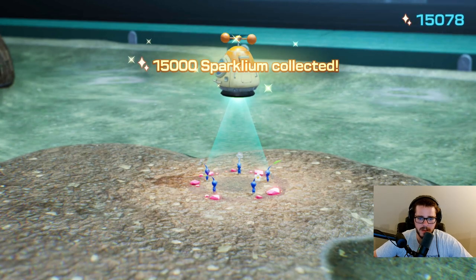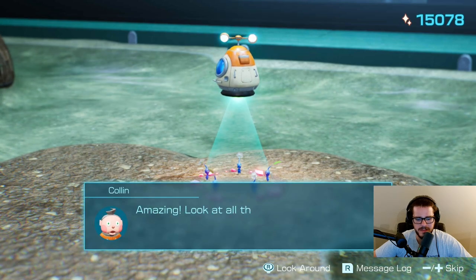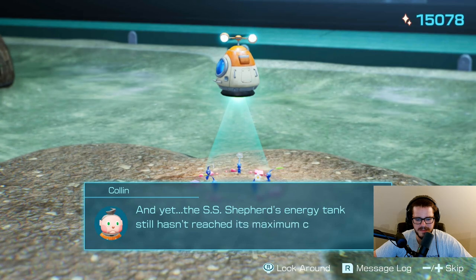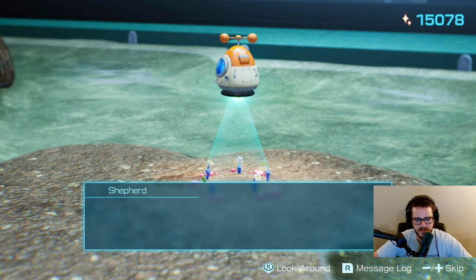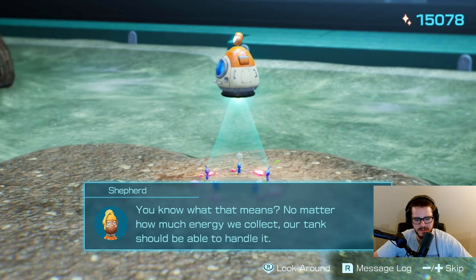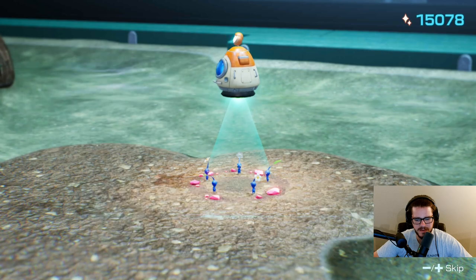15,000. Nice. Look at all this sparklium. And yet the SS Shepard's energy tank still hasn't reached its maximum capacity. Intriguing — the sparklium doesn't seem to possess any weight or volume. Well, you know what that means: no matter how much energy we collect, our tank should be able to handle it. You've done a great job collecting treasure so far. No reason to stop now.